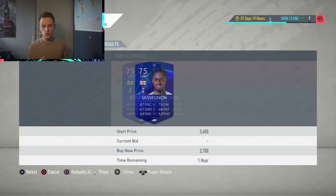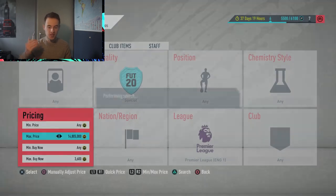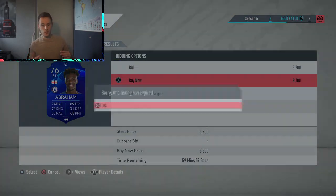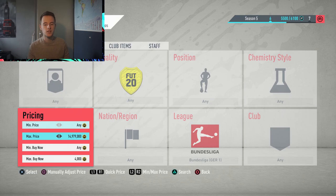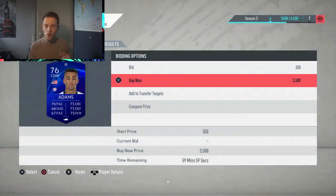If you are new to this channel, make sure to hit the subscribe button and drop a like down below. Yesterday I was doing this method for around 15 minutes and only managed to pick up 2 cards, but that shows how great the method is because cards are being listed non-stop — every 5 to 10 seconds a card pops up. I set my buy now price around 400 coins below the cheapest buy now price to get decent profit rather than minimizing it by only going 100 coins cheaper.